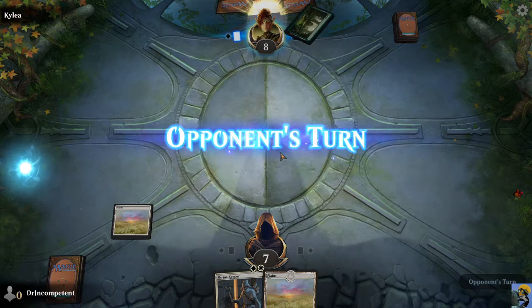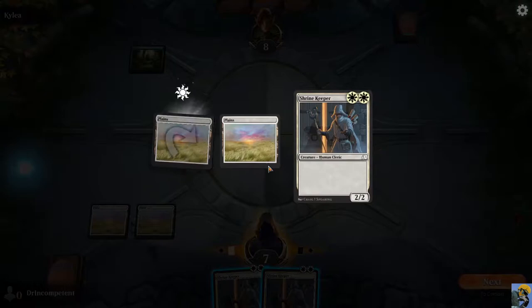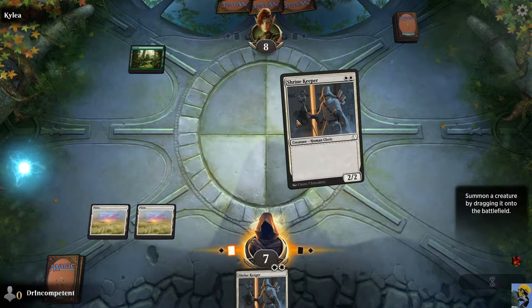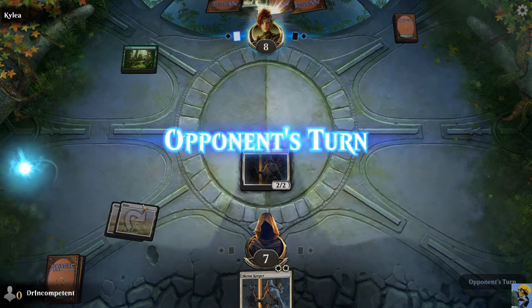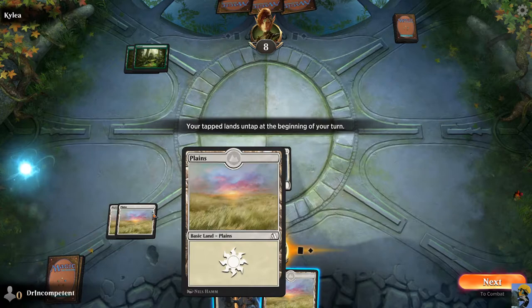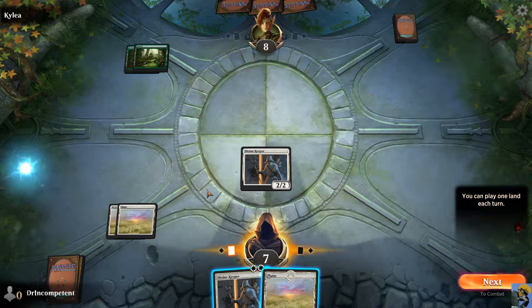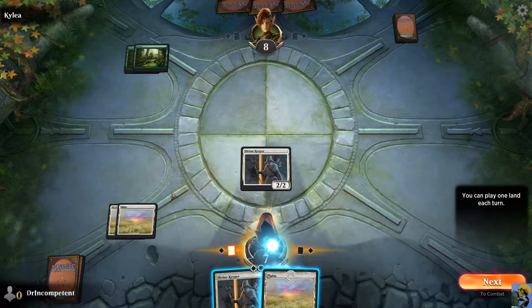Alright, so my turn's over. I have a Plains in play. They put out a forest. I will play another Plains, and I have enough for this Shrine Keeper — let's get him out there. Part of the game is that it will tap the lands for you. Automatic tap. This is a big part of Magic that is different from Hearthstone, which is that your resources are contingent upon being drawn in your hand. You don't just gather them over time. You can play one land each turn.